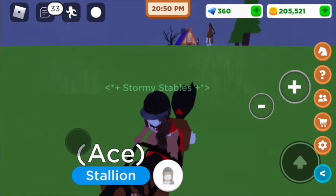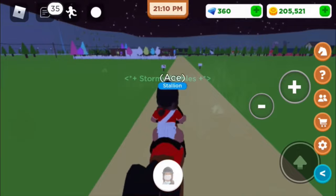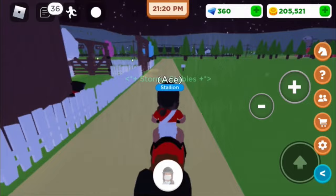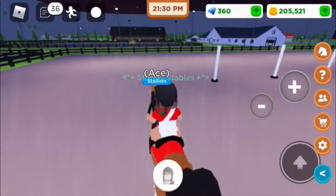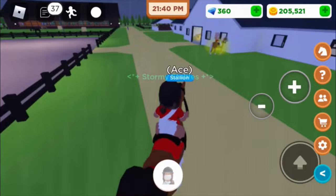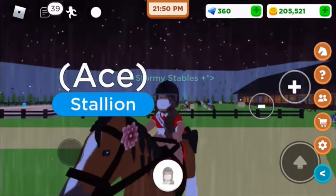Anyway, when you do complete the bar, it will give you a dream catcher. Then you go to the place I showed you before, give it to the horse, and you immediately get the horse. I might do a names video because normally people are naming horses after crystals or space words — I searched up and found tons of space names you can use.